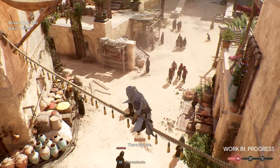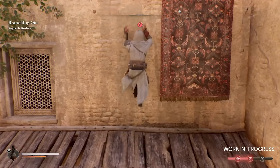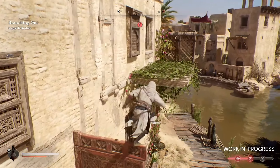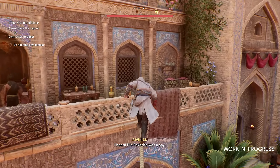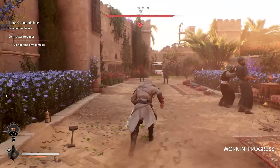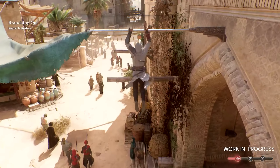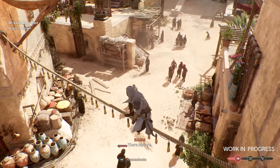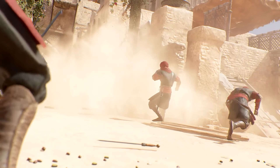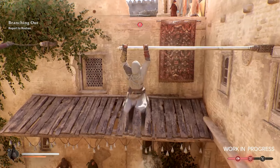It looks pretty quick and seems to use a lot of Valhalla animation, with maybe a little bit of Unity in there — kind of spider-manning up a wall. One interesting bit is a couple of instances where Basim gets a burst of speed. I'm not sure if this is tied to parkour or if it's more exclusive to running on the ground, but it seems used more for escapability — running towards certain areas — than for the actual parkour itself.